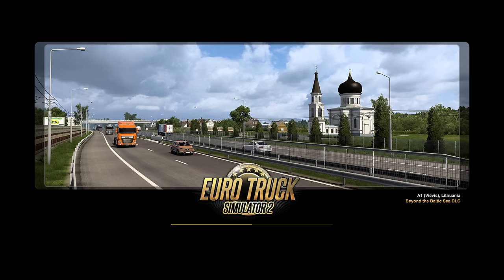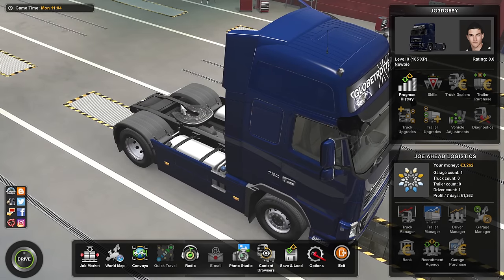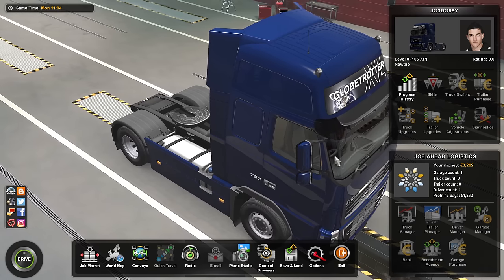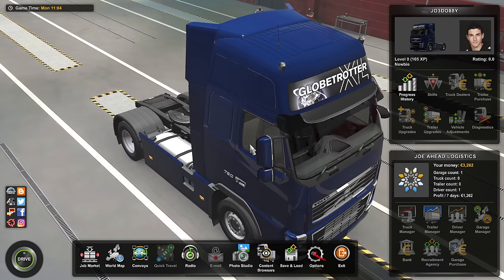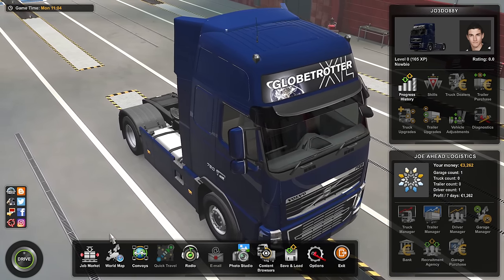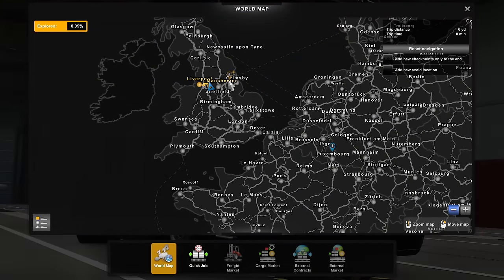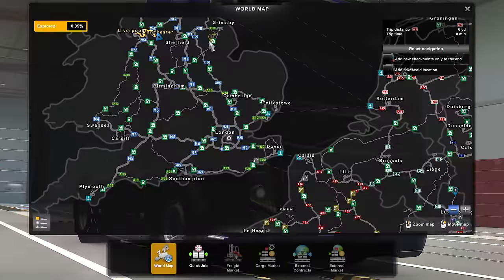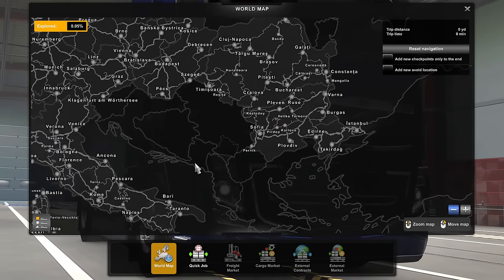So we are back with Joe Ahead Logistics. Last time it was Eddie Jobart, wasn't it, that we were with. It's Joe Ahead Logistics this time. I might look at doing some sort of custom livery — I don't know if that's even a thing on this game. I don't actually have any lorries at this stage; this is the early section of the game. We are using ProMods, so we've got extra places like Grimsby. Please tell me I've installed this correctly, because if I haven't installed ProMods correctly, I'm going to look like a right idiot.